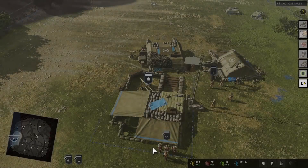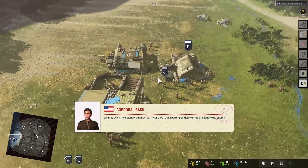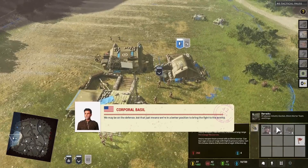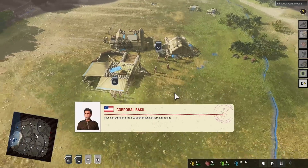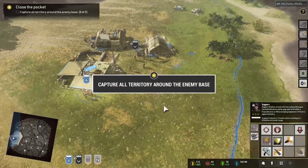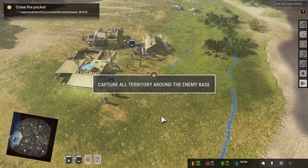Alright, here we are. British forces ready to go. We may be on the defense, but that just means we're in a better position to bring the fight to the enemy. Alpha voice acting! If we can surround their base, we can force a retreat. So that's our objective then. Every time we play this skirmish mode, it gives us a different set of objectives.